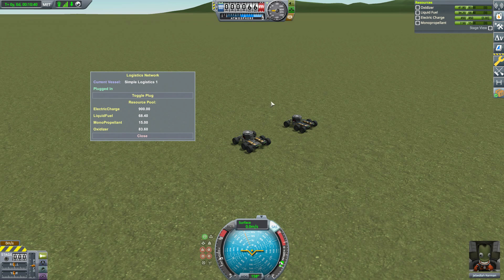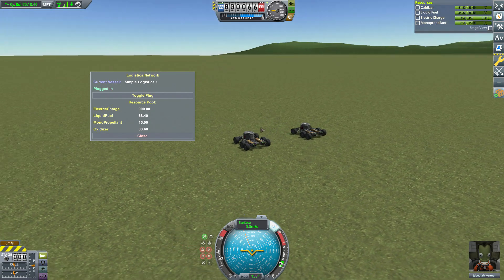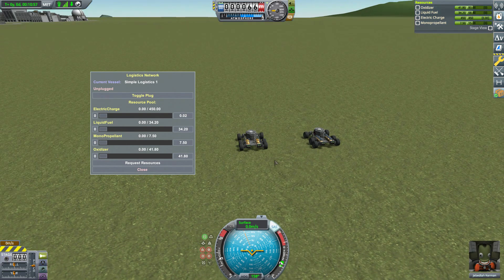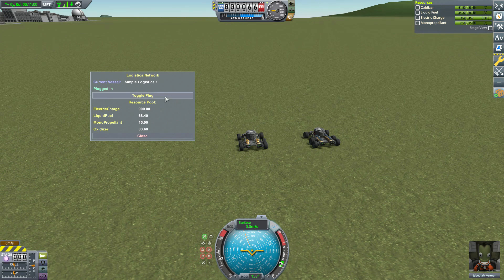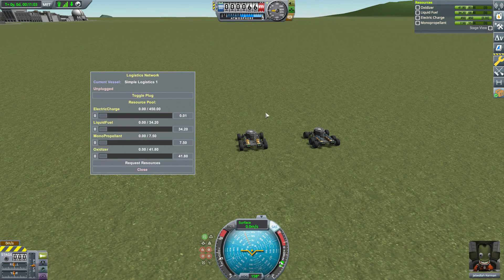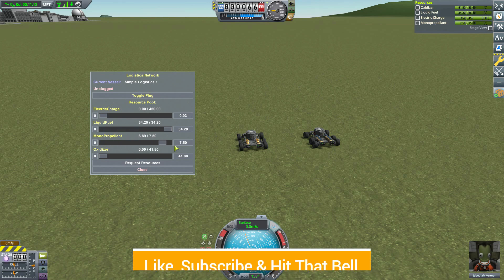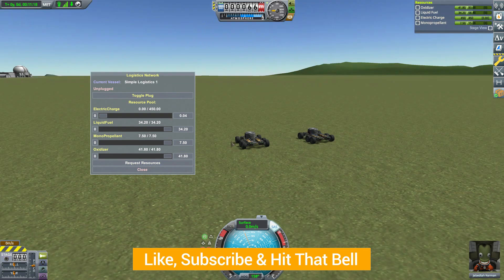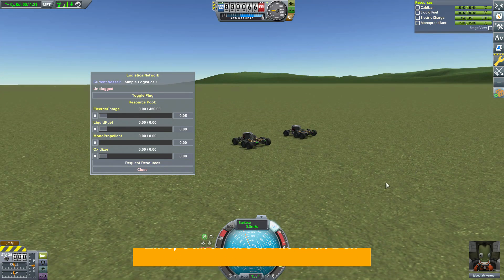If you have other mods installed that add crazy weird resources, they'll still work with the network just fine, which is a great addition — you don't have to worry about compatibility. That is really all there is to know about the Simple Logistics mod. It's a great little tool that allows for much easier resource transfer between ships and sharing across the network. If you'd like to check this mod out for yourself — which I'd certainly recommend — have a look at the link in the description. That's it for today, hope you all enjoyed, and as always have a good one.